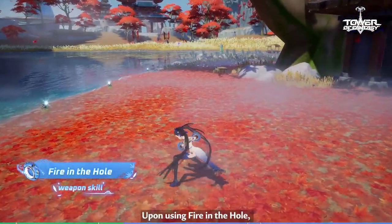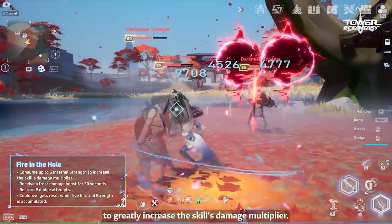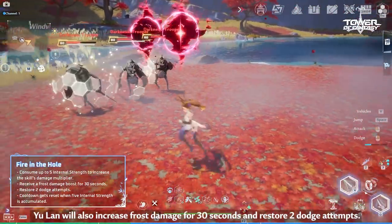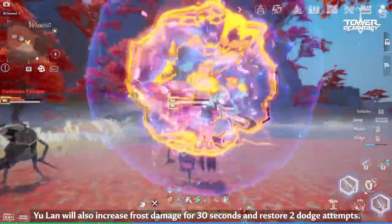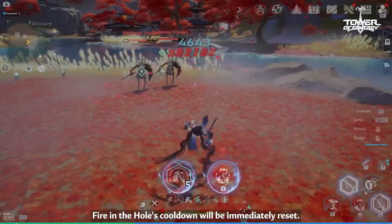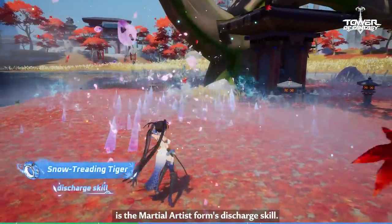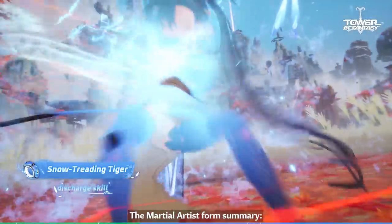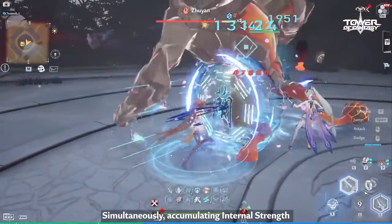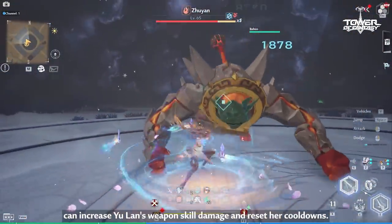Upon using Fire in the Hole, Yulan will consume up to five internal strength to greatly increase the skill's damage multiplier. After using Fire in the Hole, Yulan will also increase Frost's damage for 30 seconds and restore two dodge attempts. Additionally, when five internal strength is accumulated, Fire in the Hole's cooldown will be immediately reset. Snow Treading Tiger is the Martial Artist form's discharge skill. The Martial Artist form possesses a higher normal attack and dodge attack damage multiplier. Simultaneously, accumulating internal strength can increase Yulan's weapon skill damage and reset her cooldowns.